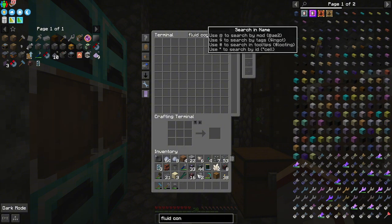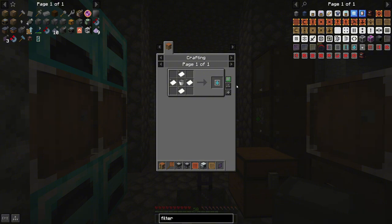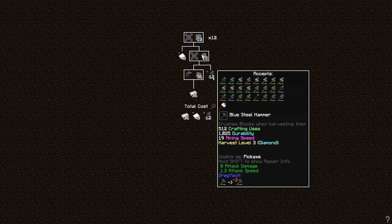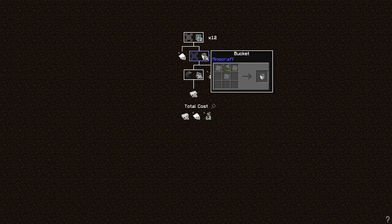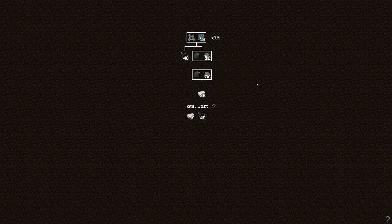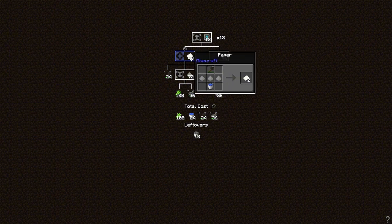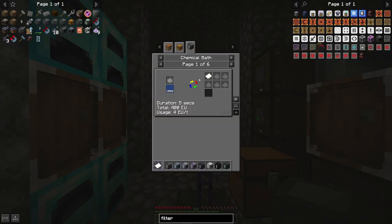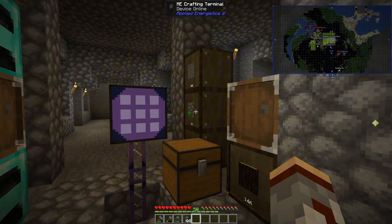I need the fluid conduits, which I have right here, and then we're going to need fluid filters. I'm going to say I need about 12 of these. Now, can we make the bucket in the bender? That'll be a lot easier. I'm going to need to get more paper, which unfortunately I don't have the bath yet — and that would probably be a good thing to go with. I might just make that off camera, actually.